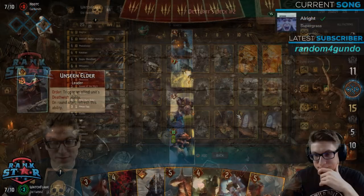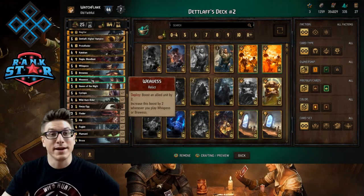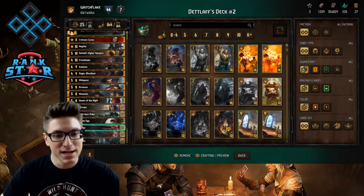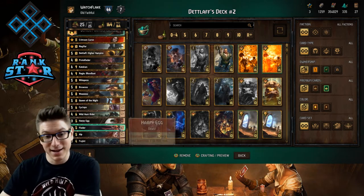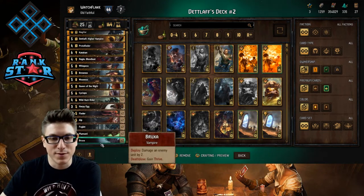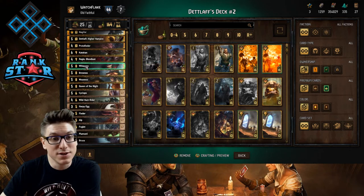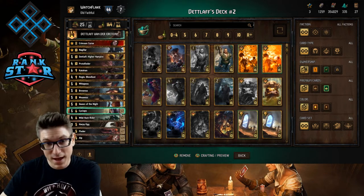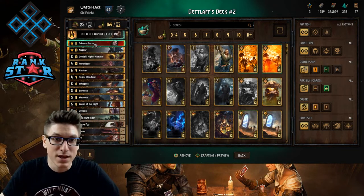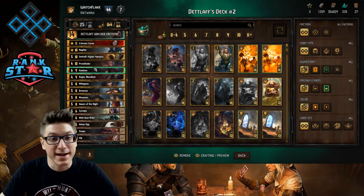In the early round, drop your Wild Hunt Riders, trigger your Foglets, thin out the deck as much as possible, and play your bronzes. There's no bronze that is better or worse in round three except the Alp — the Alp is the one card you want to hang on to for late game if you have to make a choice. Everything else is expendable in the first two rounds. You can play your Brewis, Wispus, or Weavis if it looks like you can steal a round. The key cards to save for round three are Crimson Curse, Detlaf Higher Vampire, Regis Bloodlust, Queen of the Night, and Katakan.